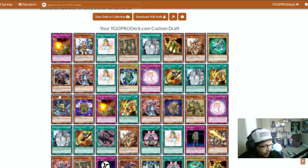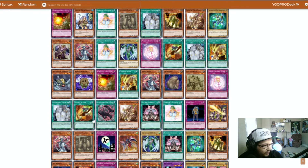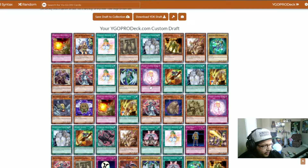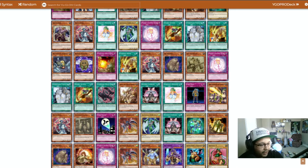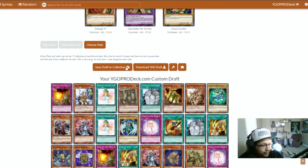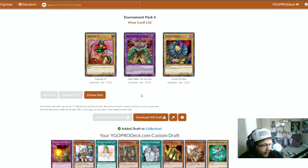Guardian Statue, Guardian Statue — we only did get two. Two Guardian Statues, one Grave Oja, one Lost Guardian. This is gonna be real fun. Let's go ahead and throw that into the collection, and I will see you guys back here with the deck profile — we're gonna have something real fun.